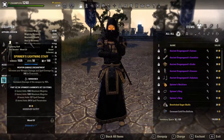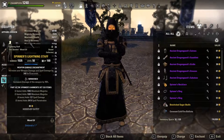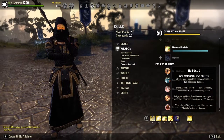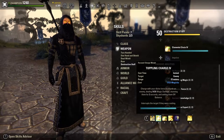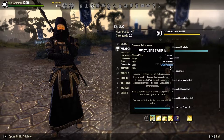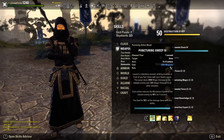A common question I get on stream is why I run a lightning staff on Magicka Templar. It's because Jabs — your spammable — technically counts as an area of effect skill, as does your ultimate. By using a lightning staff you increase damage on both your ultimate and your spammable. Looking at the Ancient Knowledge passive from the destruction skill line: a flame staff increases damage with single-target abilities by 8%, while a lightning staff increases damage with area of effect abilities. Since Puncturing Sweeps has an 8x6 meter area value, it benefits from the lightning staff.